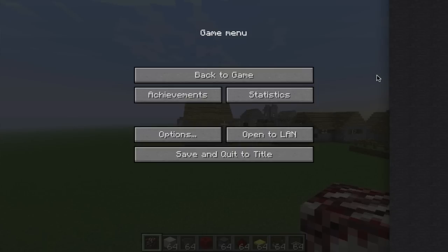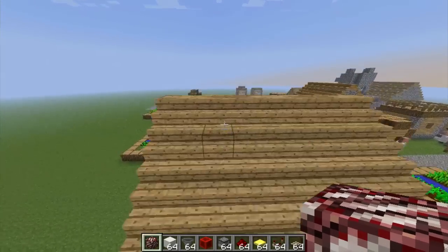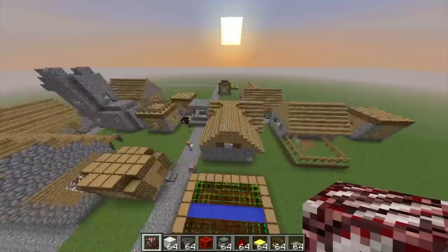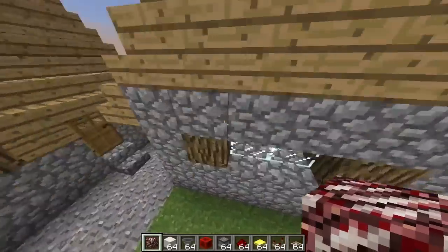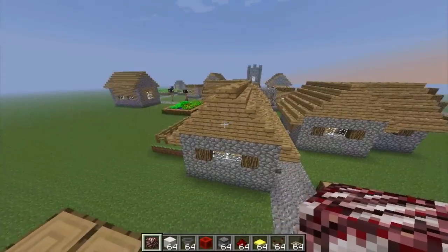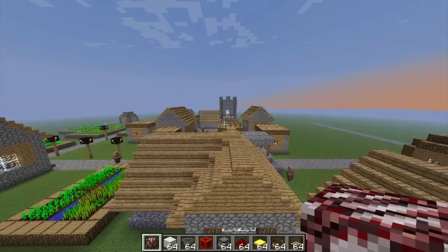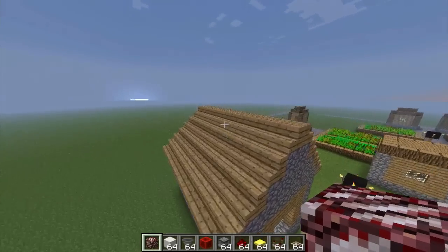Mobs no longer walk on rails — all mobs will try to avoid rails unless they have to, so pigmen won't annoy you when you're trying to build things. Also, you no longer dismount when you log off if you're riding a pig, which could be annoying to some people. That's really all with the mobs.